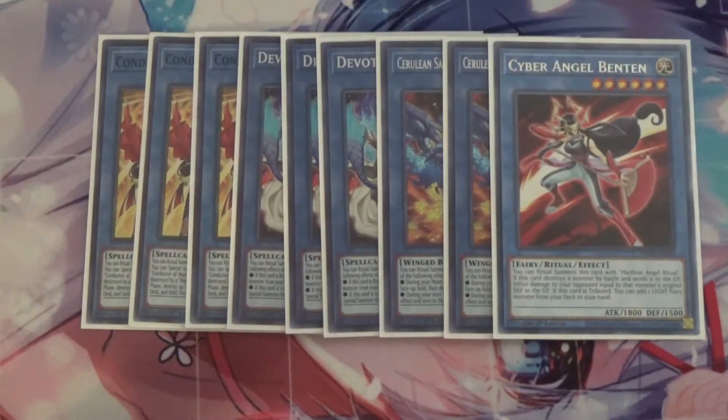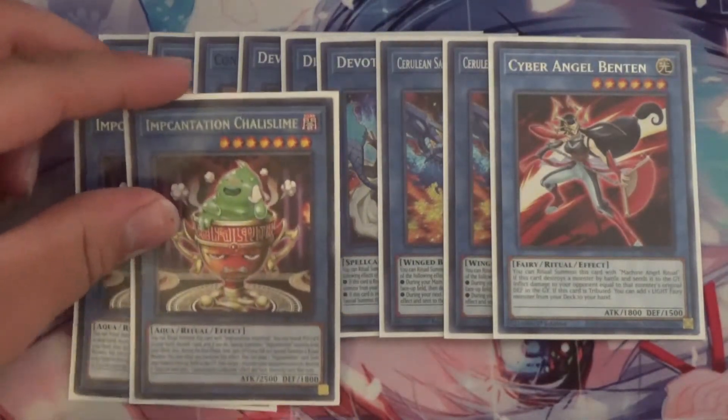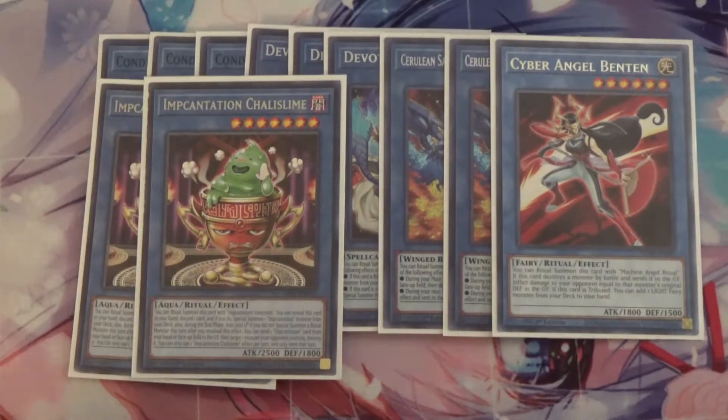I also run the one Cyber Angel Benton, which helps search out Vanity's Ruler. I also run two Incantation Chalice Slime. Incantation is still good ritual support — I don't know if that will ever change, but so far it hasn't.